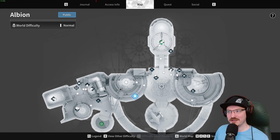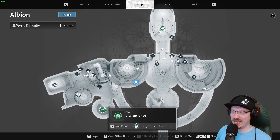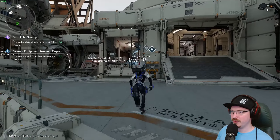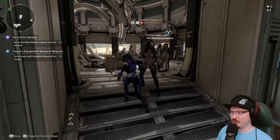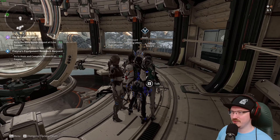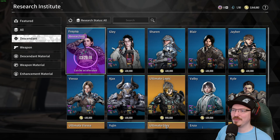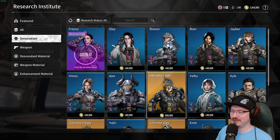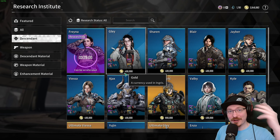Once you have all your pieces, come back to Albion. You can fast travel between the main area and the crafting area — this is going to be your best friend, and it's where you get all your ultimate weapons and craft all your descendants. Hit Research Requests, go down to Descendant — mine is almost done crafting. It does take 16 hours to craft, at least for this descendant. I hope you guys have 400,000 gold laying around because these are expensive.